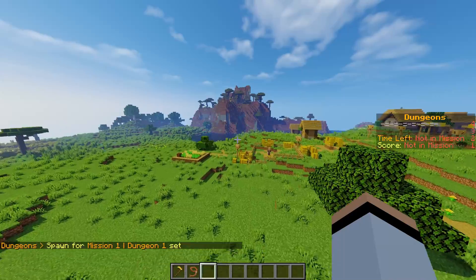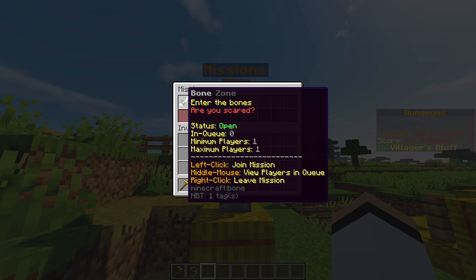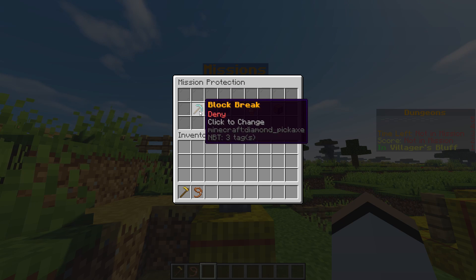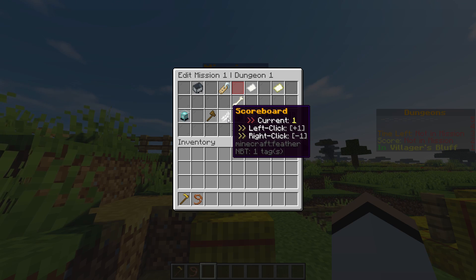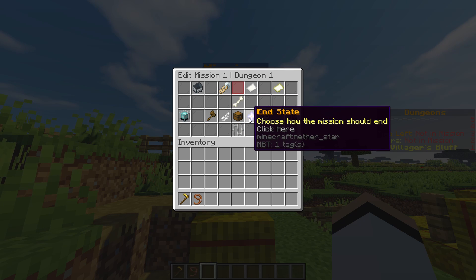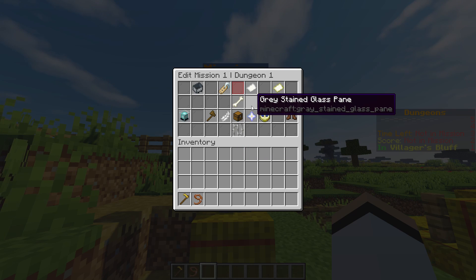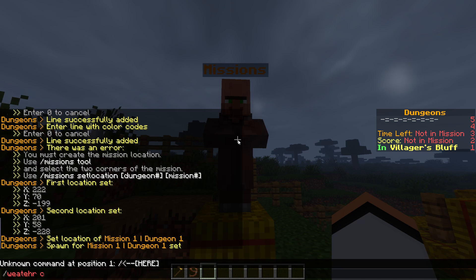Back at the hub, clicking the missions NPC now shows the mission we created with its icon, name, status, queue count, and minimum and maximum players. In the missions edit menu, you can configure region protection, whether players keep their inventory, whether they keep inventory on death, and whether they respawn inside the mission if they die — allowing instant-death raids where death kicks them back to the dungeon hub. There are also end states: location and boss kill. By default, with none selected, the mission ends when the timer runs out, and time expiration always takes priority.